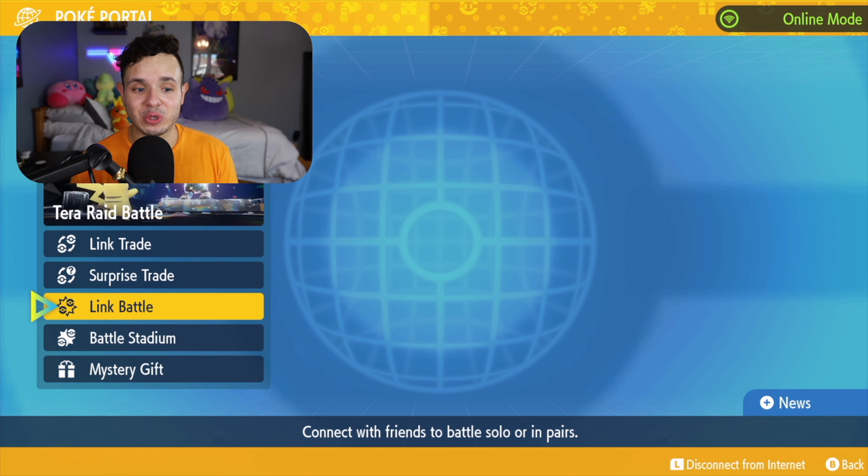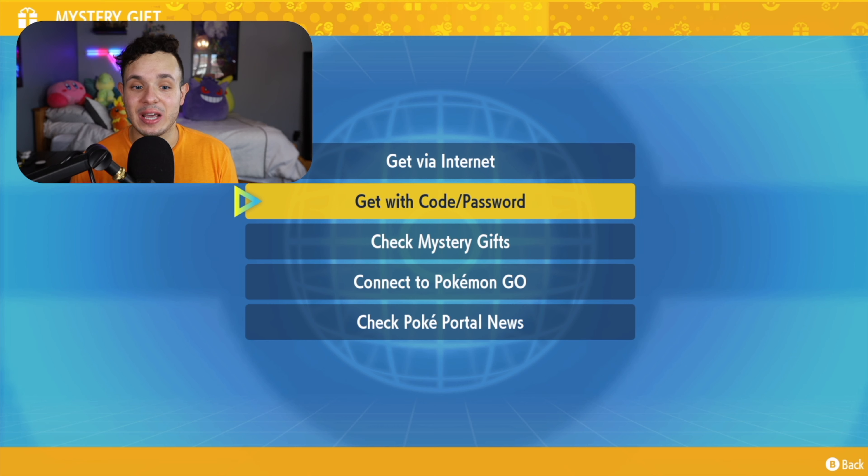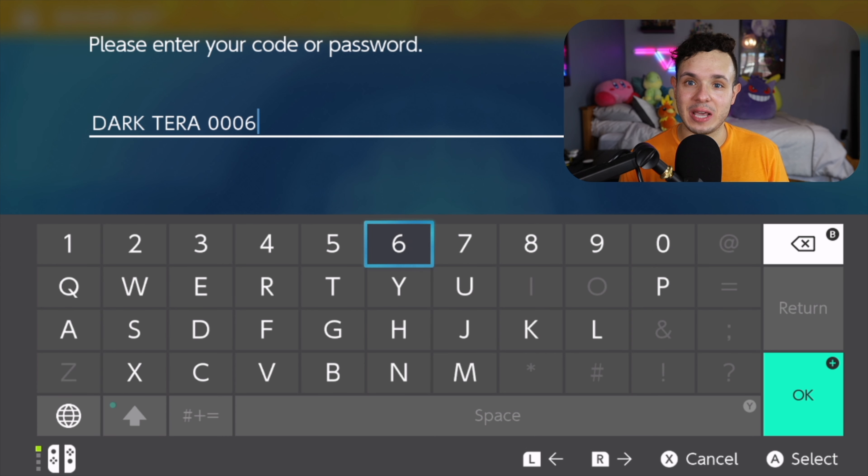The Pokémon Company has started not just one new distribution event but two of them. I'm going to show you how to claim your Dark Tera-type Charizard based off of Friede's Charizard in the Pokémon Horizons anime, and a Shiny Grimmsnarl that is based off of the one used by Thailand's champion.